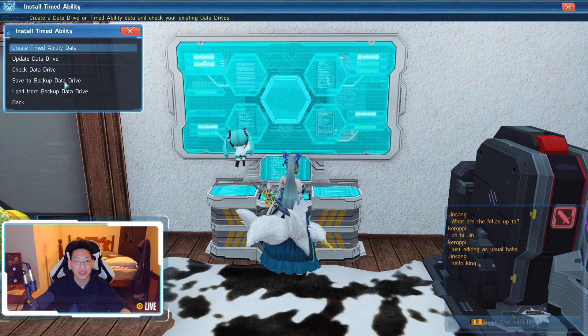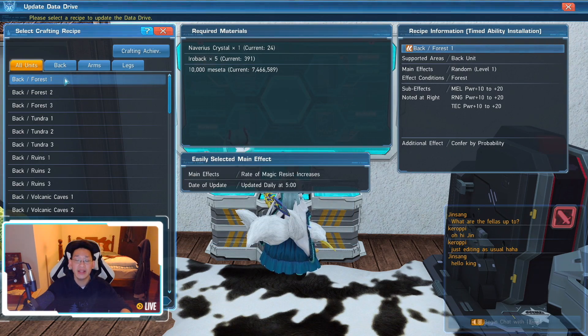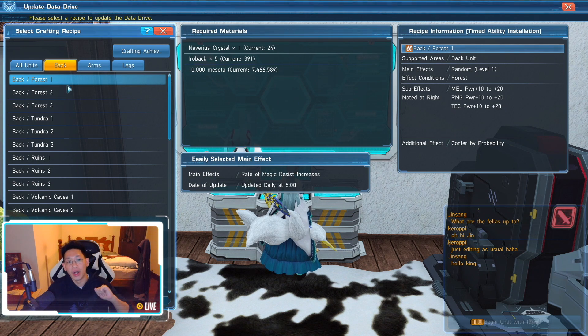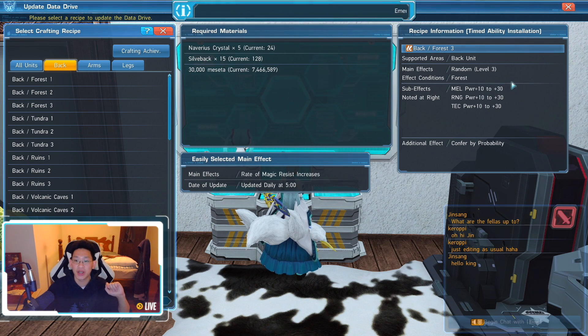I go to DIY crafting, then install timed abilities, and I need to update the data drive first — that's how you create the actual skill. You'll see options for back, arms, and legs pieces. We'll do the back piece first. You'll see Back Forest 1, 2, or 3. The main differences between levels are cost and sub-effect quality. The higher the level, the better — Forest 3 gives 10 to 30 melee power, range power, or tech power, with a level 3 main effect.